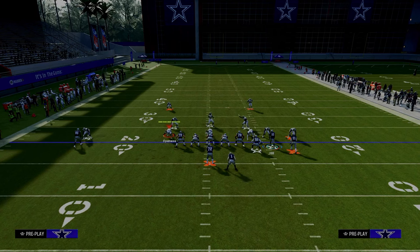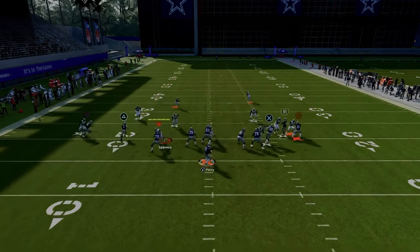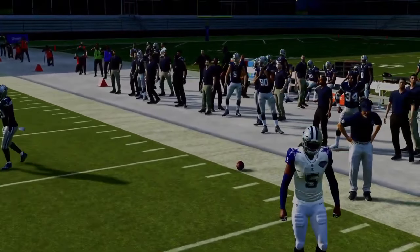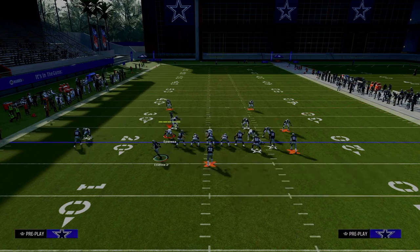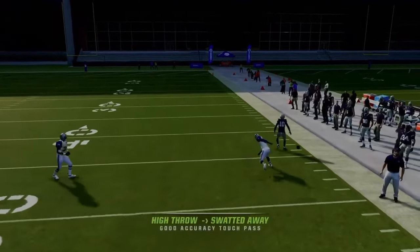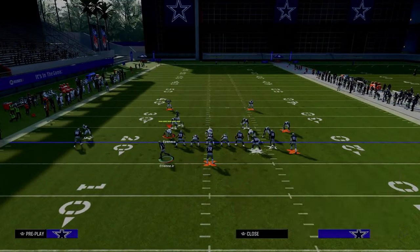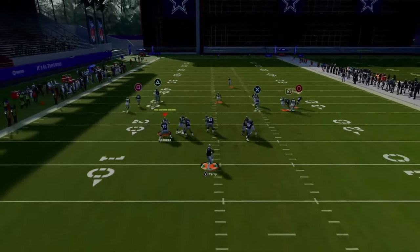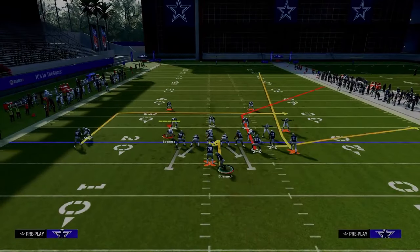If they press you in man coverage out of something like dollar, Tyree Kill's corner route — if it gets over the top of the press, you can free form and high point it up and over the defender, and you have gift wrap. A lot of times you're going to catch those 50-50 balls. If it's off coverage man, it's a little bit easier for corner routes to get separation. I've very rarely thrown an interception on that specific corner route against press man.